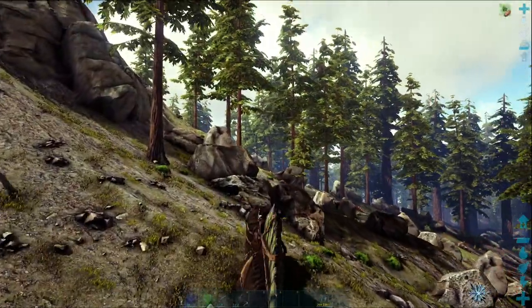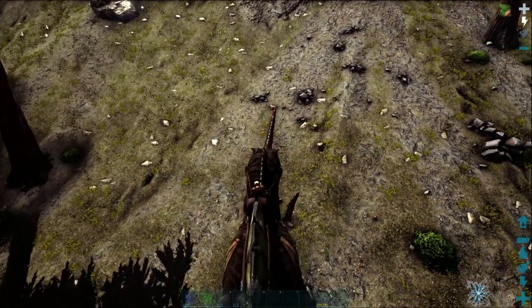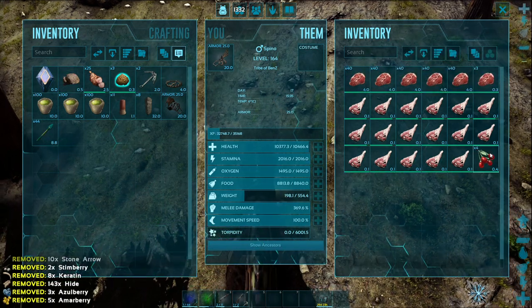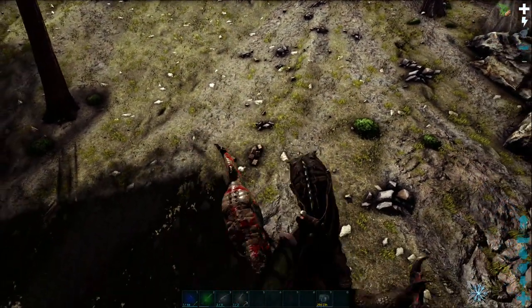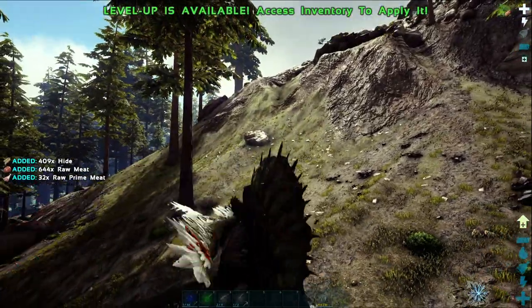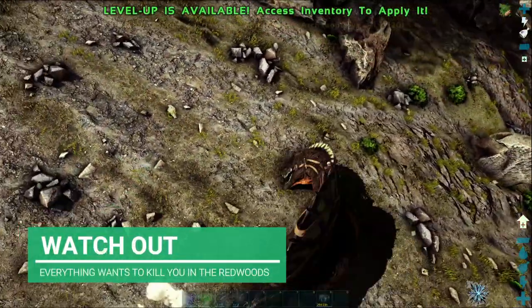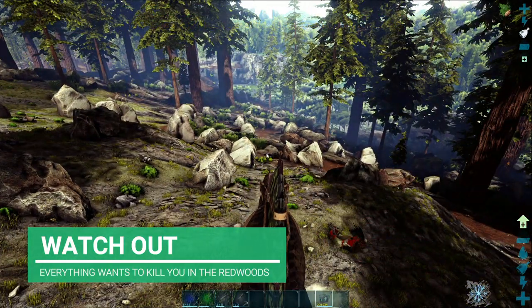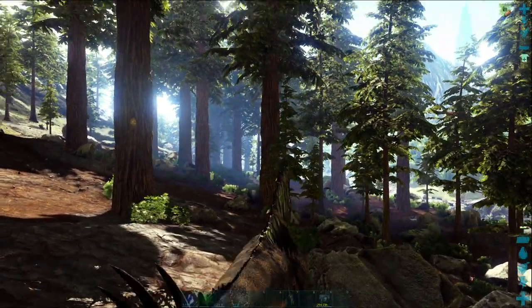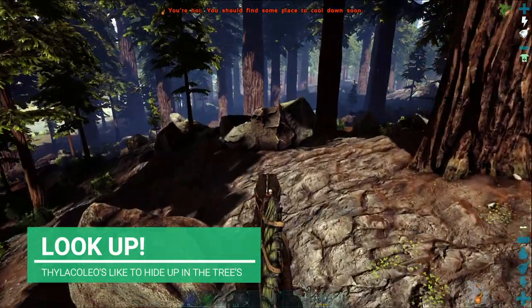We've made it to the redwoods — just be careful because thylos will come out of everywhere. The main key is to spot a thylo before it spots you, which is why you bring a spino since everything around you wants to kill you. That's a great example of why you bring such a powerhouse dino — raptors and things won't bother you; you mainly need to worry about allosaurus and rexes. Thylos are located up in the trees — you'll see them hanging, they kind of look like lizards on the side of the trees.